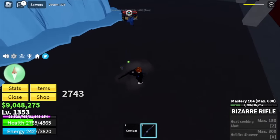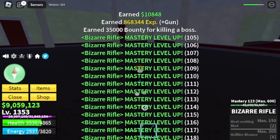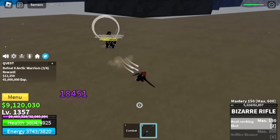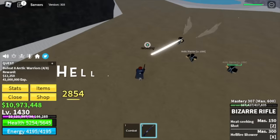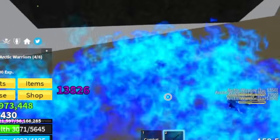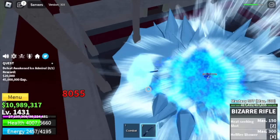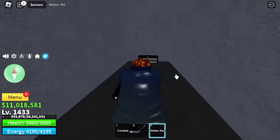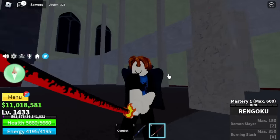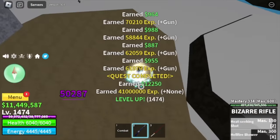Next stop: head to the Ice Castle and grind some masteries first until we unlock the Heat Seeking Shot for the Bizarre Rifle. After that, time to grind the Arctic Warriors. At first it's kinda hard because the M1 of this gun is single target, but just be patient. Once you unlock the X skill — the Hellfire Shower — this X skill is really good, it has DPS after. Check the damage, it's really good. At level 1,400 you can defeat the Ice Admiral if you want. I suggest focusing on the Arctic Warriors. Target level here is 1,475.